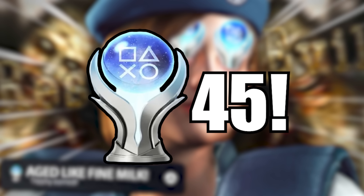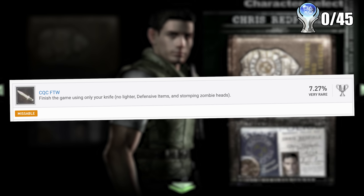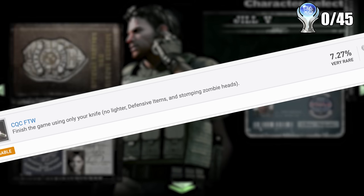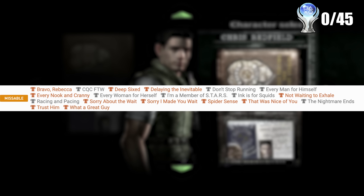There is a total of 45 trophies including the platinum for Resident Evil, taking on average 6 playthroughs to complete in around 30 hours, which is if you don't mess up at all, and I did. The first step to the platinum is to try and do the knife-only run with Chris on Very Easy, so you are not allowed to use any guns, the lighter to burn enemies, or even defensive weapons. While playing, it is also advised to go for some missable trophies here and there.